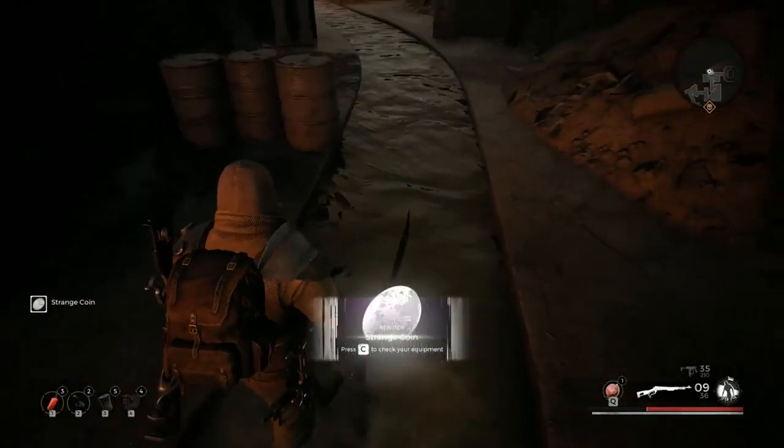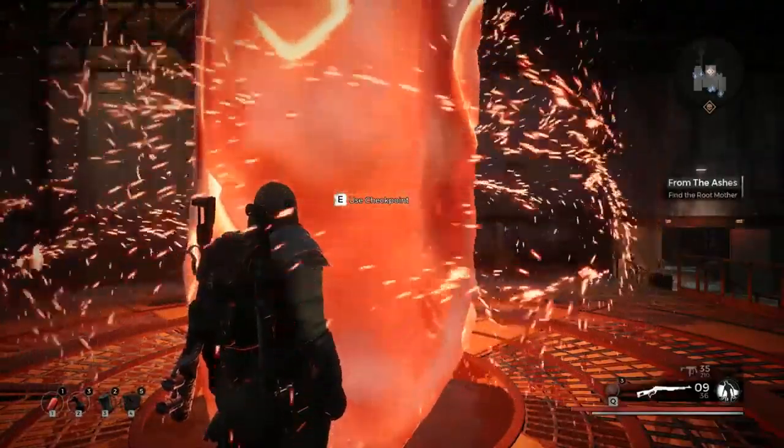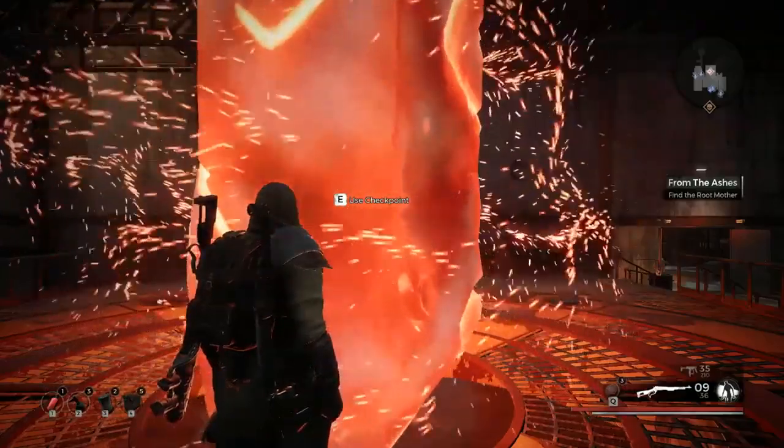You might notice the surroundings seem familiar from a nearby area. On the ground you'll see a red glow coming off it — you will find a Strange Coin there. Once you have obtained the Strange Coin, you need to head back to Ward 13.